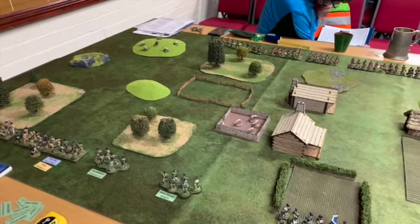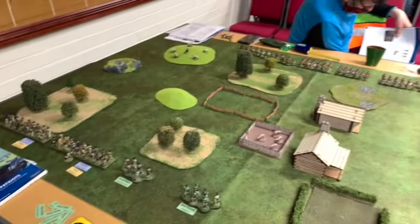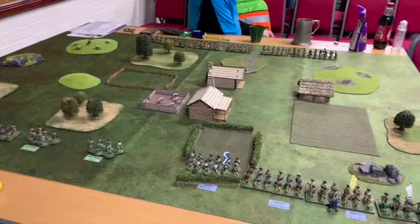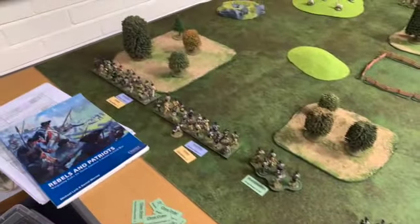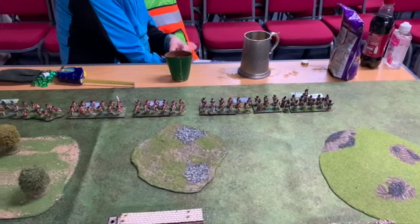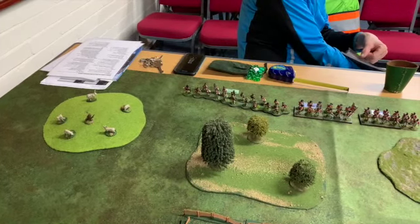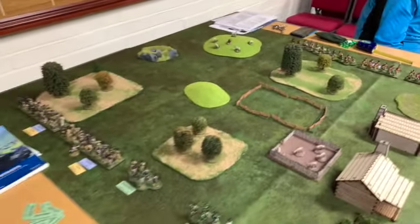The game I'm going to concentrate on tonight is a game of Rebels and Patriots. I've just done a demonstration game on how to play these rules, so I'm going to show you a game in action — not the whole game, just highlight bits when they happen. We have the American Continental Army coming in on the right, another command of militia, and on the far side we've got British infantry: Grenadiers on the far right, three units of line infantry, a unit of light infantry mixed with another unit, and a separate unit of Butler's Rangers.